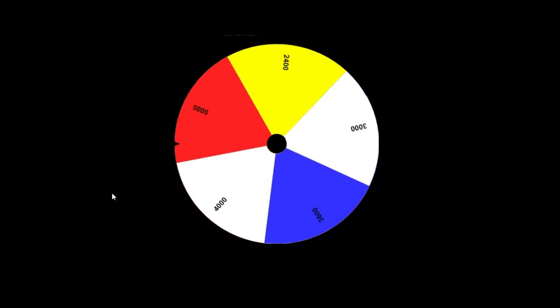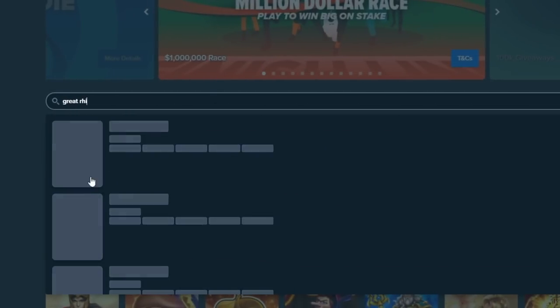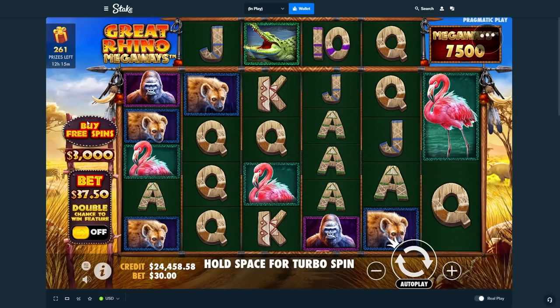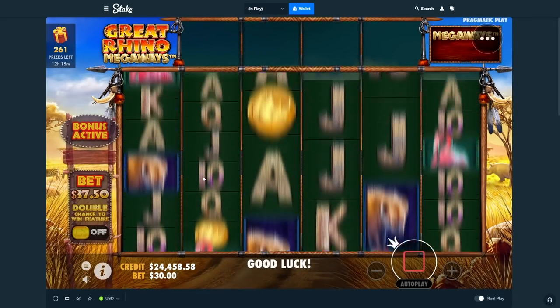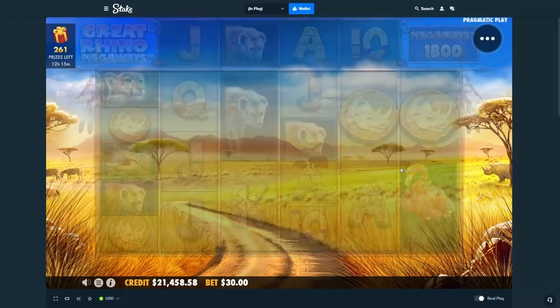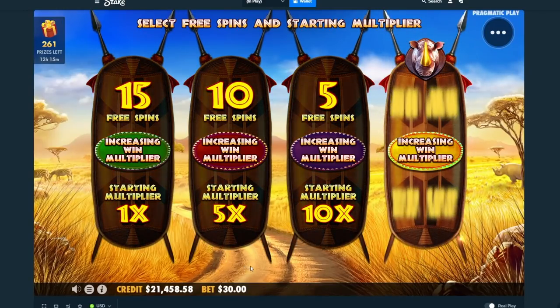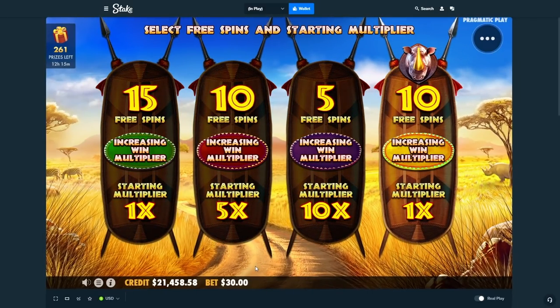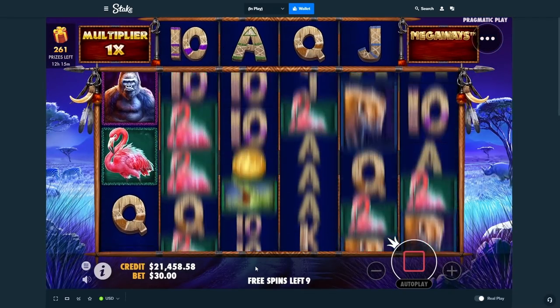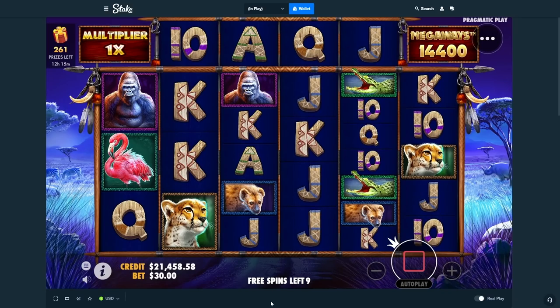Raging Rhino — 3k again. I really do enjoy this slot but it is something light. I got railed on this one recently, and still getting railed. Maybe it'll do something though — you never know, right?